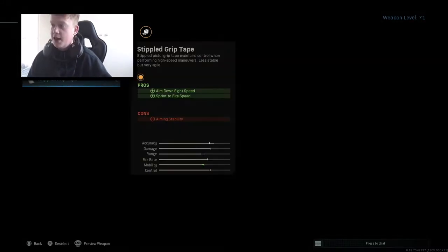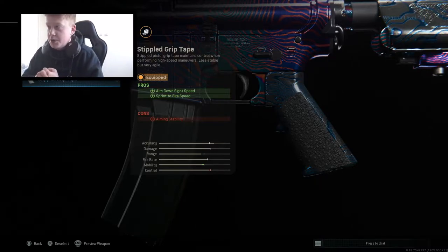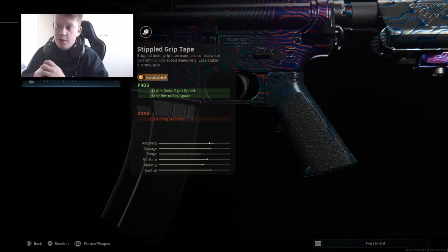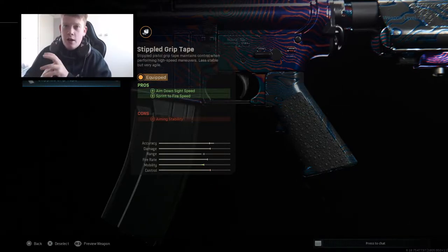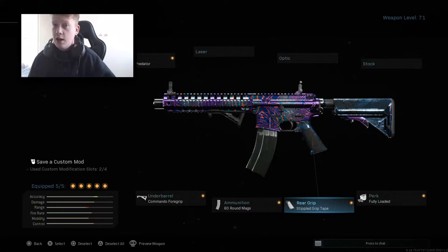For the rear grip we have the Stipple Grip Tape. This increases the aim-down-sight speed and the sprint-to-fire speed, in exchange for aiming stability. So you can see we've got a pattern where attachments balance each other out — the aim instability decreased in one attachment gets boosted back up by another. There are a lot more benefits than negatives in this class setup. The increased ADS speed and sprint-to-fire speed is massive in this game — being able to get your first shot off, especially after sprinting.